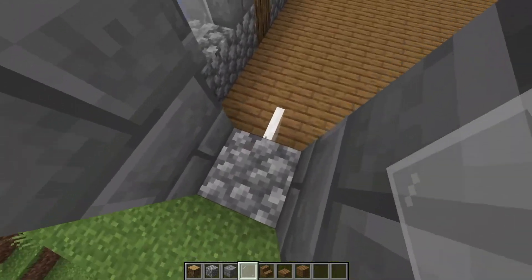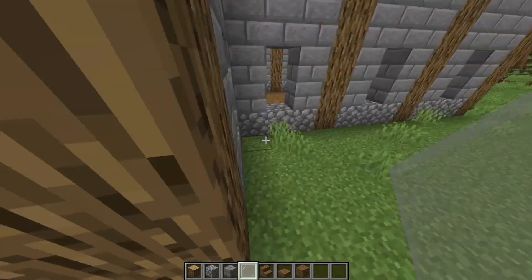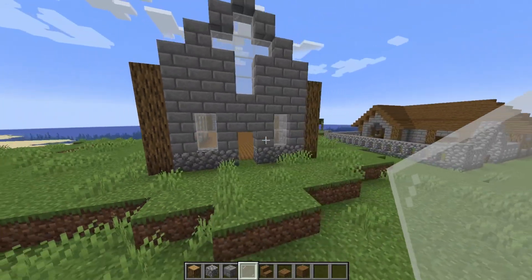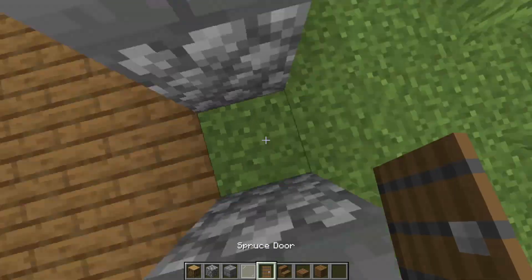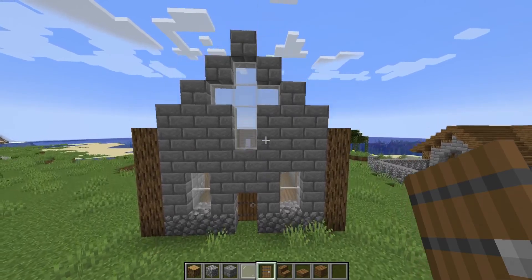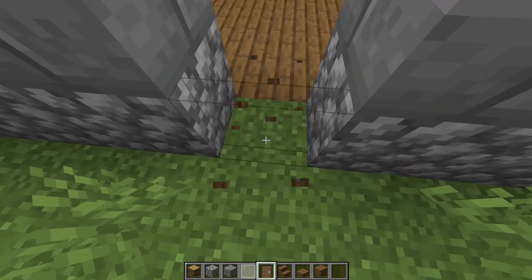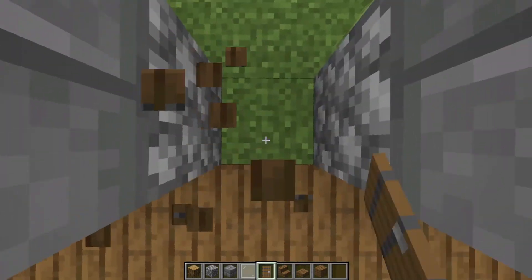One thing before we add the roof — I meant to do it before the panes, but whatever. I'll just add a door, a good little door in the front. I like having them inset into the wall; if you don't like that, make sure to replace this block with spruce in your build.